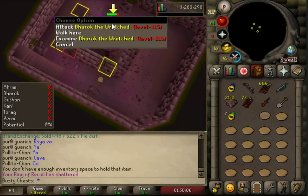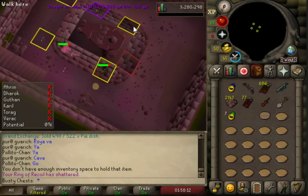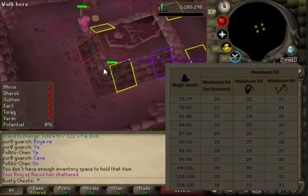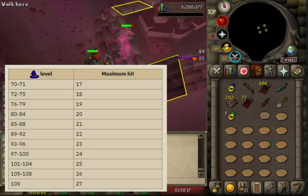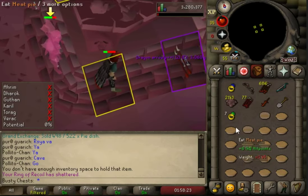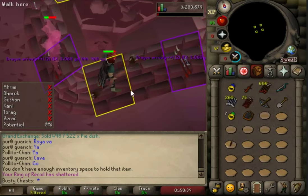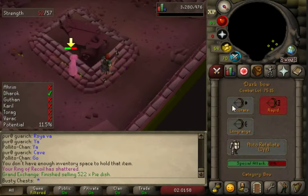I know a 17 max hit isn't that impressive, but it gets much stronger — with an imbued heart at level 99 magic you can hit 26s with it. It's not as powerful as the trident, but when your ammo costs 5 gp versus the trident's 327 gp, that's saving you about 15k every single chest. That adds up a lot over 10,000 chests.